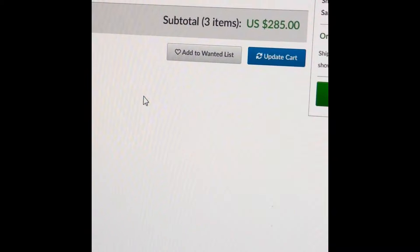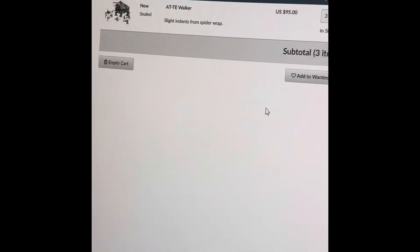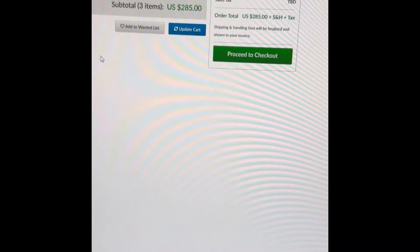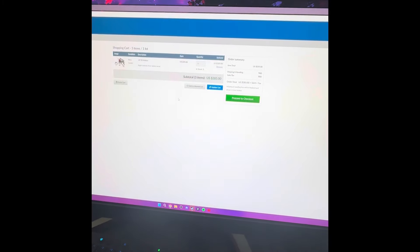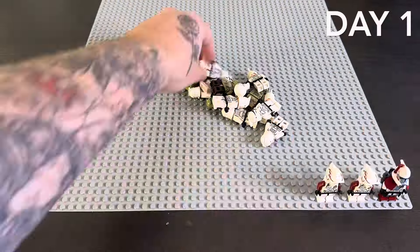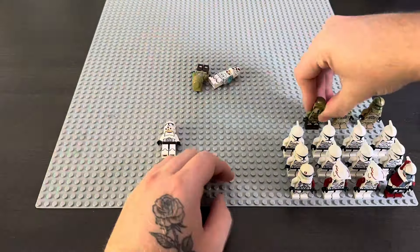Let's go ahead and start buying some clones. First thing I did: went to Amazon, spent 500 bucks, got five 332nd battle packs and a gunship. I was scrolling on BrickLink and found a guy selling ATTs for 95 bucks each sealed, so I'm gonna buy three of them for 285. That's not a bad deal — three brand new ones.